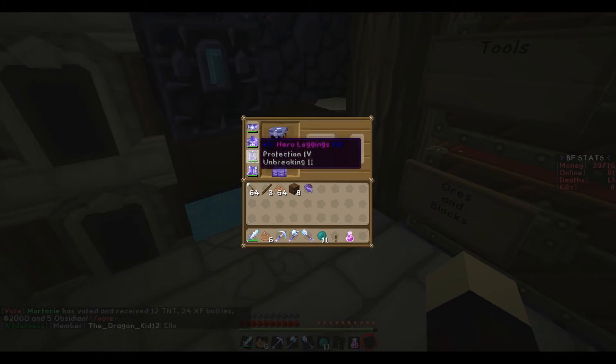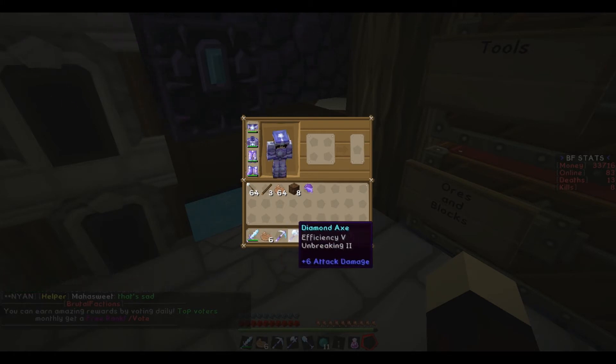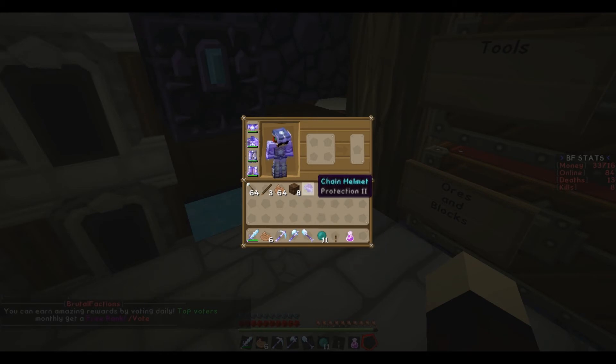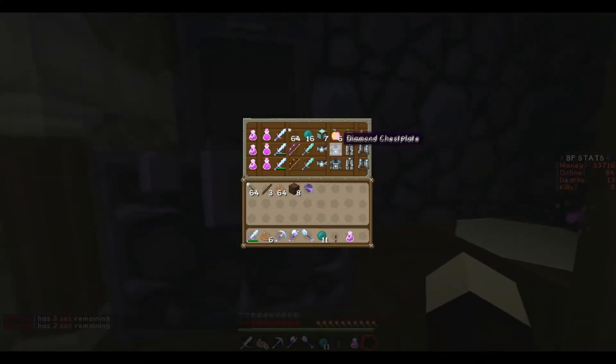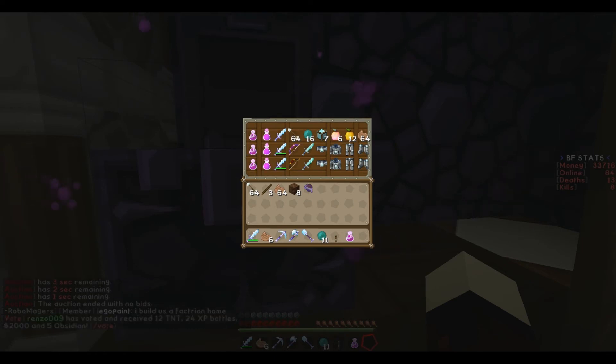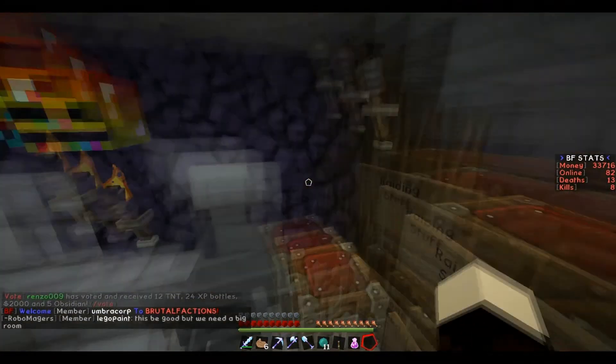Hero helmet with Protection IV for everything, and Unbreaking II. Then you get the hero sword, which is Sharpness V, and you get a diamond pickaxe, diamond axe, and a diamond shovel. As well as five diamond blocks, five golden apples, two sixteen-stacks of emeralds, and ender pearls. It's a pretty good deal — I really like it, and I've been using it for a little bit.